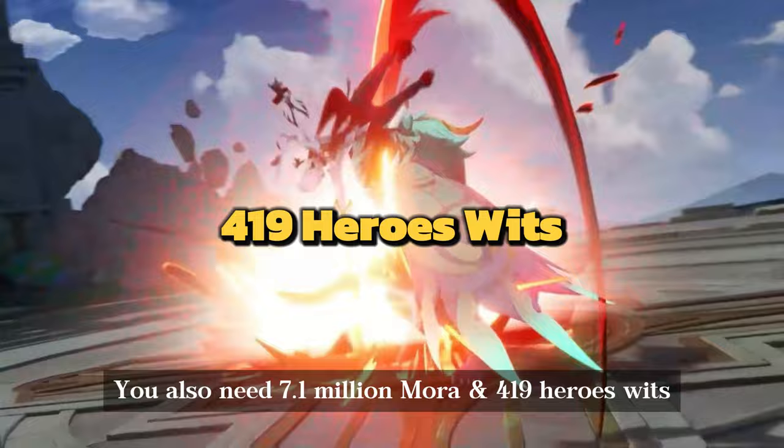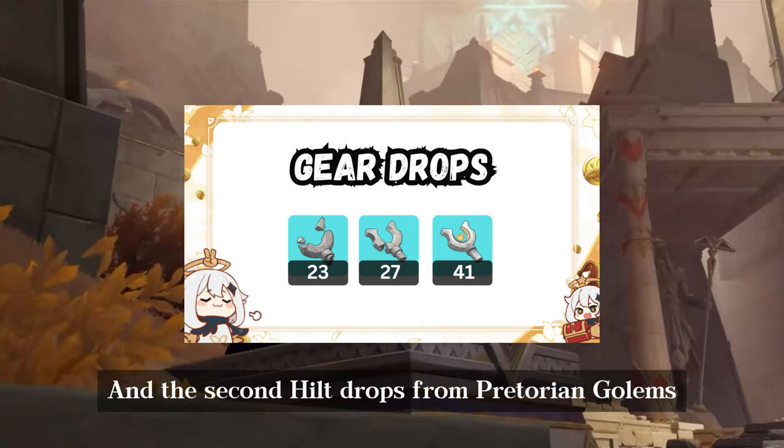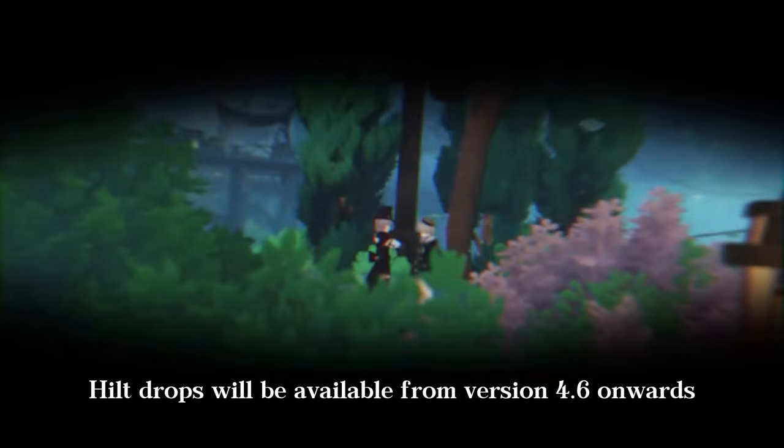Her signature weapon is a polearm called Crimson Moon Semblance, which in Arlequino's hands turns into a scythe. You need two types of monster materials for her weapon's ascension: Gear Drops from Clockwork Mecca, and Hilt Drops from Praetorian Golems. However, Hilt Drops will be available from version 4.6 onwards.